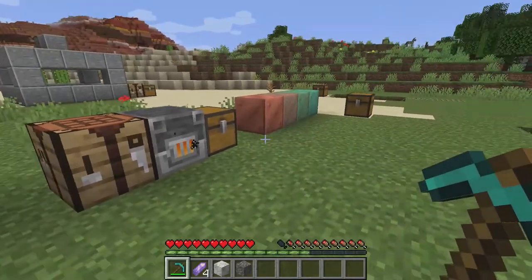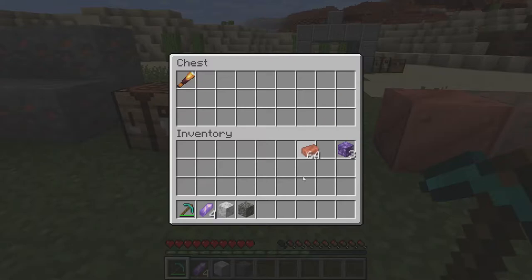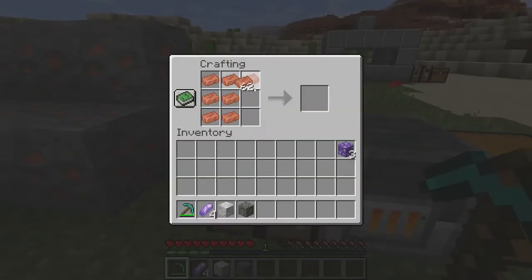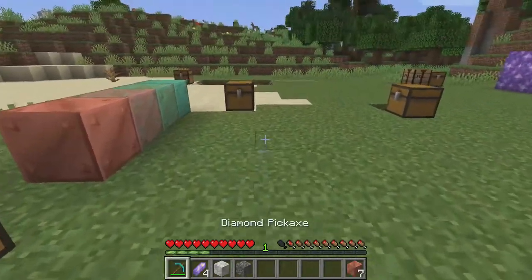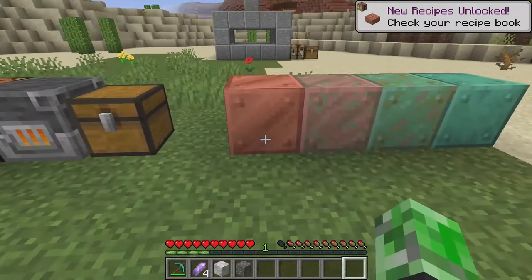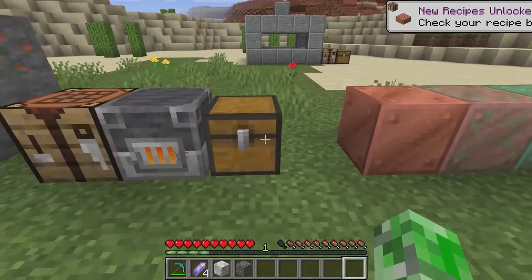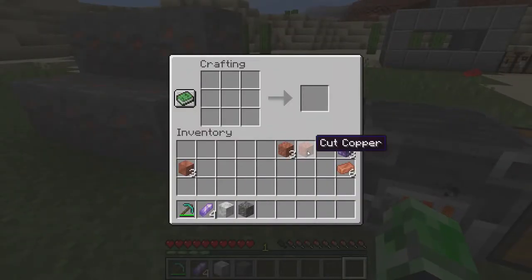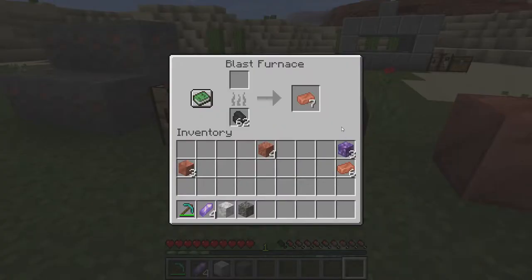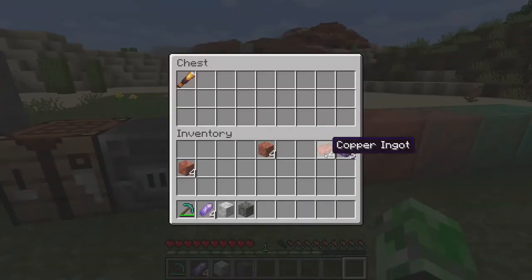I even have extra copper ingots here for the video today. We can go and grab the copper ingot, and we can go ahead and make the copper block. We'll make at least seven blocks of copper. Now what you can do is, four by four, you can make some cut copper. To make the stairs and slabs, you need to use cut copper as well.